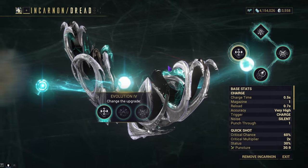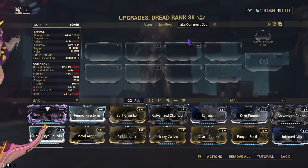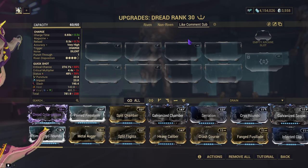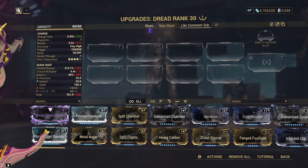Let's go ahead and cover those builds, test them, and then I'll see y'all in steel path. We have two builds today: a Riven build and a non-Riven build. Obviously if you have the Riven I have, you'll be using the Riven build, but if you have one similar, you'll try to copy it. I'll cover both, test both, and then pick a random one to take into the mission.